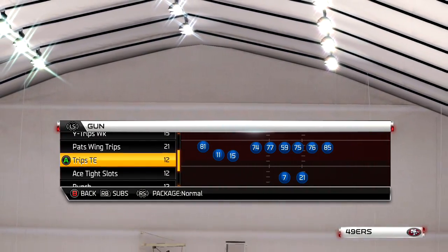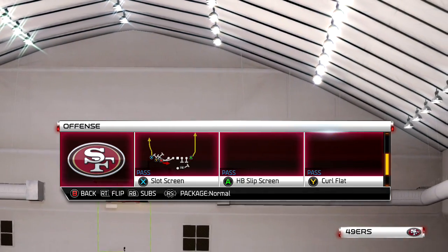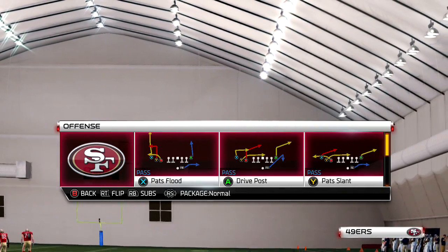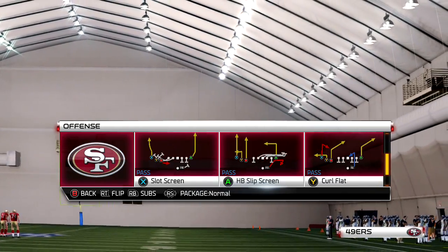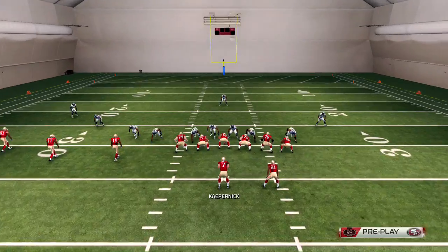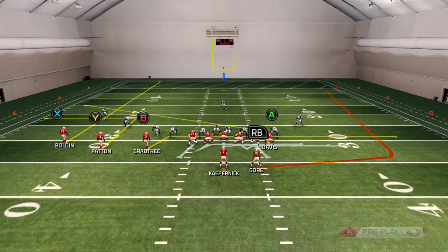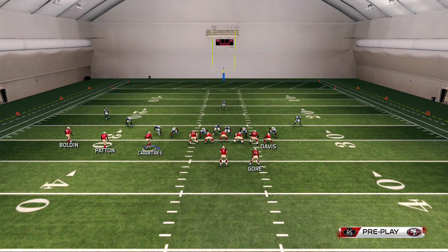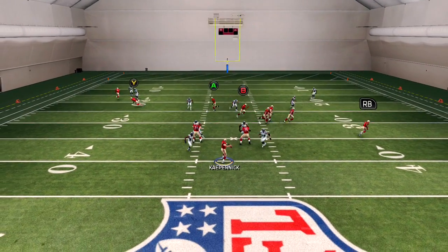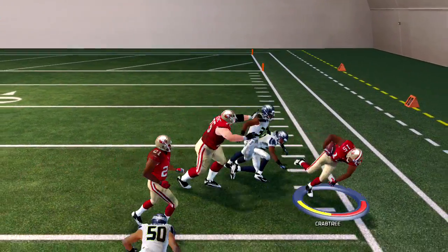Another one — Clips Tight End. We have some really, really good stock audibles in this too. What we like to come out in is the HB Slip Screen. These are all very popular plays. Come out in the slip screen — read zone. As you see, it's a makeshift screen. Red zone.